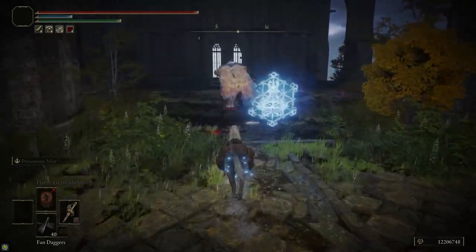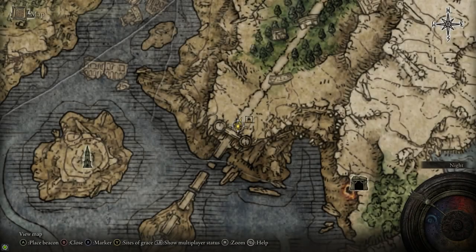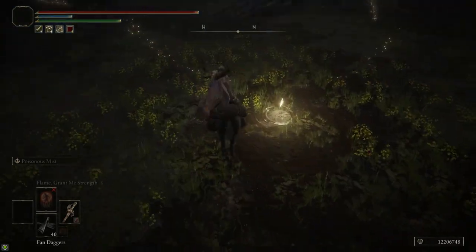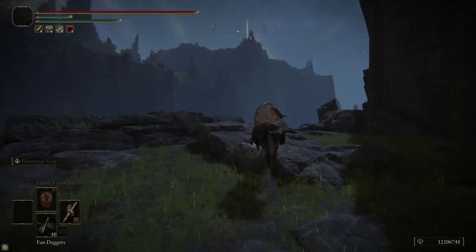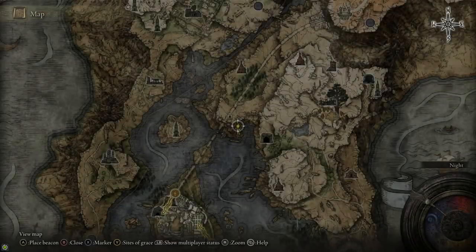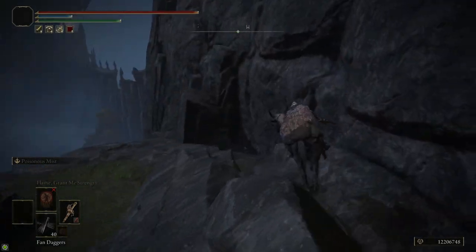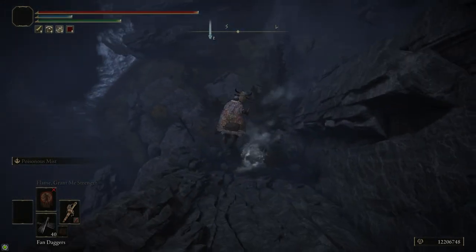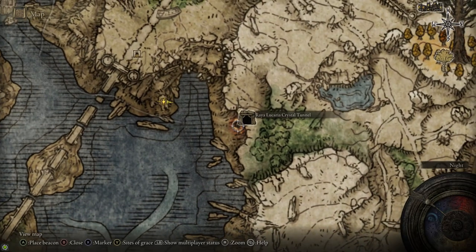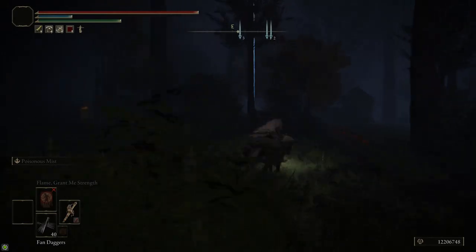You see all the way at the end is the golden tree that has a golden seed so you can upgrade your flask. We're going to take the easternmost seal and that brings us over to the Bellum Highway. There's a Site of Grace right to our left — you're going to want to grab it. Head south and drop down to the lower part of the cliff. There's a spirit stream down there — if you land in it from any height, you don't take fall damage. From there, head over to the Raya Lucaria Crystal Tunnel — on your map it'll be this big orange spot.